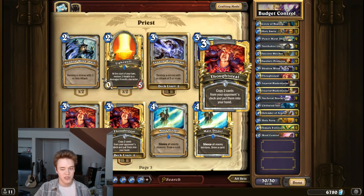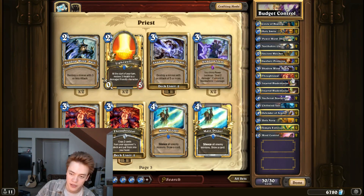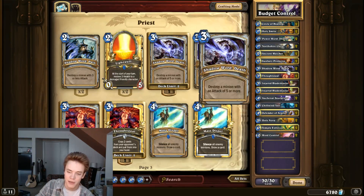Thoughtsteal is just a pretty solid, consistent source of card advantage for the deck. It's like an Arcane Intellect for Priest — three mana, draw two cards. The cards that you get tend to be pretty solid against whatever you're facing. For example, all the Druid cards are actually pretty good against Druid. So it tends to be pretty effective against whatever class you're playing against. I definitely recommend playing that if you're trying to play a slower game and you need a way to pull ahead on cards.